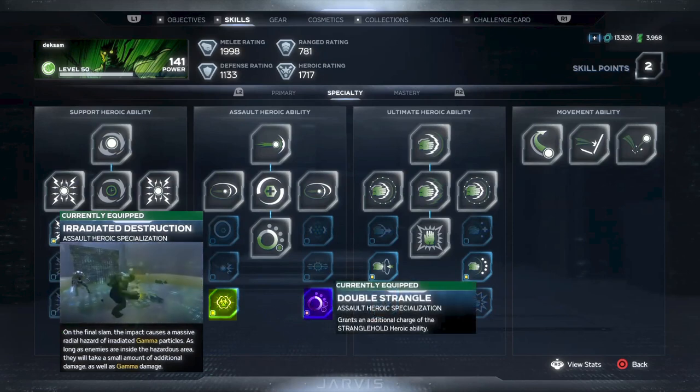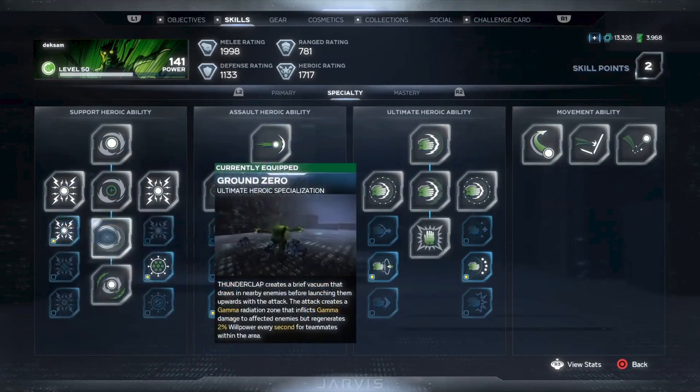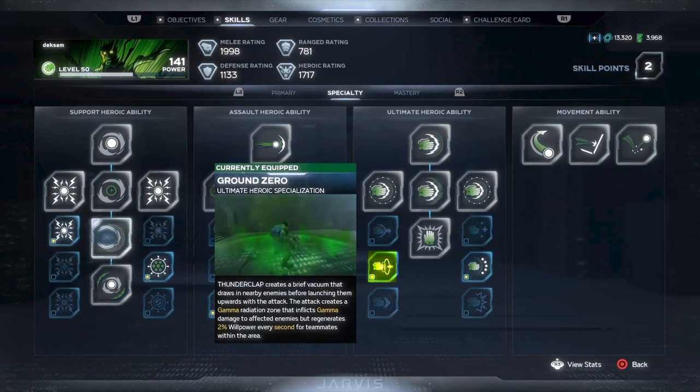For the second assault specialization, I went with Double Strangle. Again, this is because you can proc heroic orbs off of the takedown attacks, and it also helps that you can stack those gamma clouds. For our ultimate heroic ability, Thunderclap, Specialization 1 — Ground Zero. This is our main Gamma Bomb. It doesn't do as high of damage as Faultline, so you may not see those huge 600,000 or higher numbers, but you can still see some pretty high damage hits, and the cloud will continue to wreak havoc on enemies that you don't kill right away.